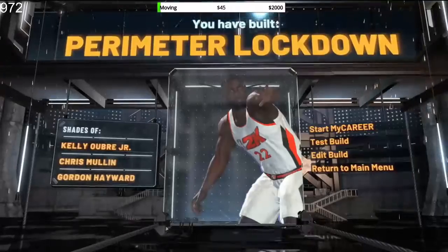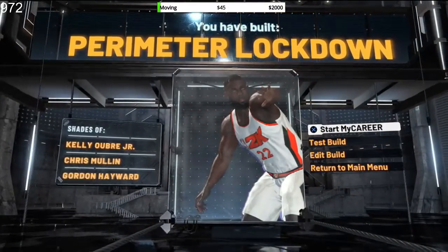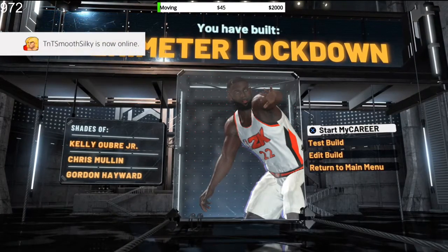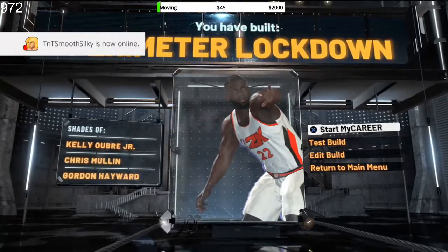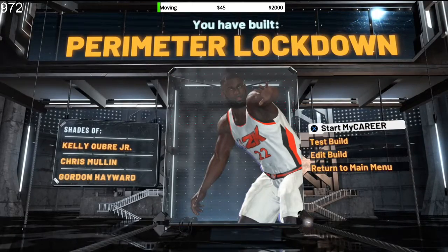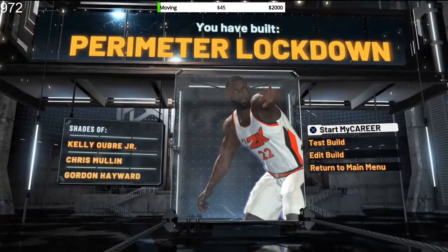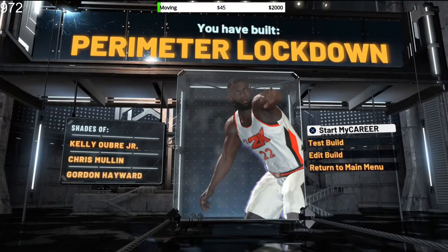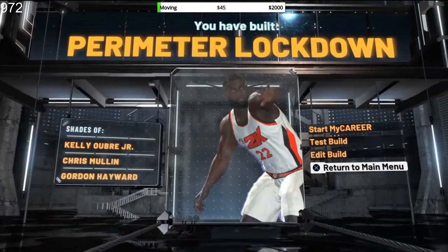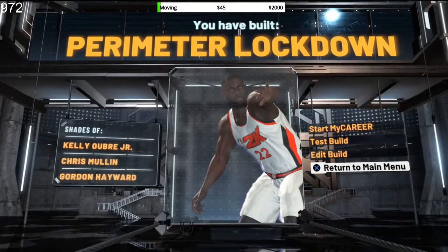For takeovers I'd put clamps — I love to clamp up. Perimeter lock is perfect; I'd definitely call Jimmy Butler a perimeter lockdown. He can lock you up and still shoot the ball, so this is actually a good build. Make sure to smash that like button if you enjoyed the build video, and we'll catch you guys in the next one — peace.